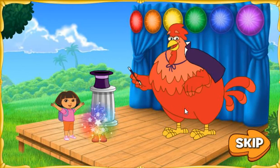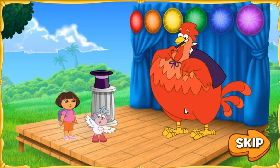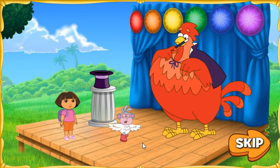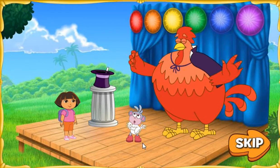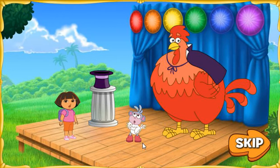Abracadabra! Uh-oh! Big Red Chicken accidentally turned Boots into a chicken! We need to use the magic wand to turn Boots back into a monkey! Oh no! The wand fell into Big Red Chicken's magic hat! We need to get that wand back so Big Red Chicken can turn Boots back into a monkey! Will you help?